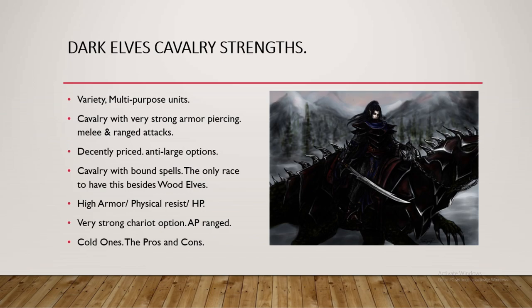Another strength worth mentioning is that their Cav units generally have high armor, and some have really good physical resist. For example, the Doomfire Warlocks have a 40% physical resist — that's really, really good survivability. Generally the Cav units will have a decent HP pool. They're not going to be routing and dying within seconds like, say, the Greenskins.